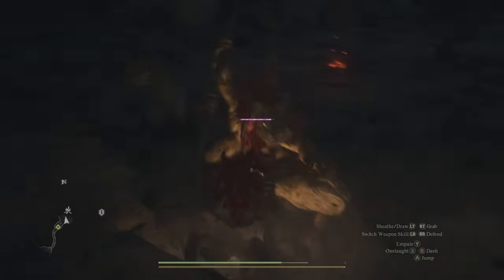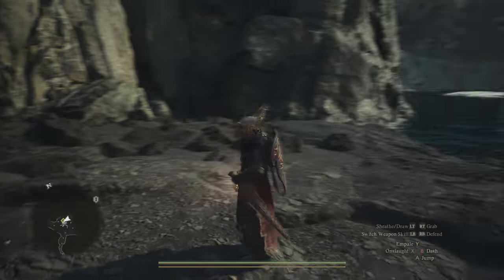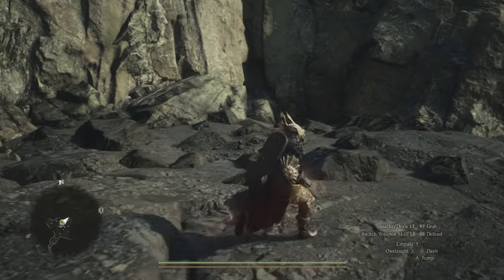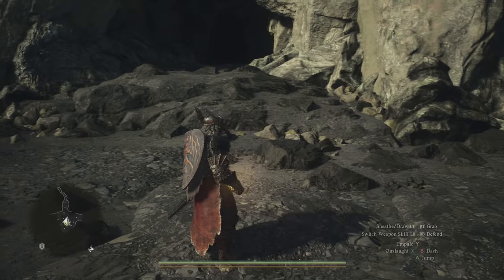Once you finally defeat them, you guys will go to sleep and wake up the next day. You'll have a little bit more dialogue and you'll once again talk about getting out. Now what you need to do is go through the other tunnels — you're essentially going back into the cavern. There are two ways, and you'll see the way you initially came out to the campfire.